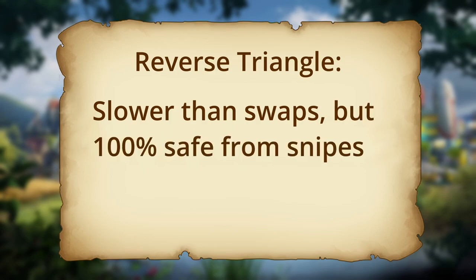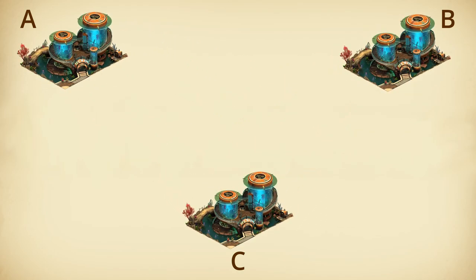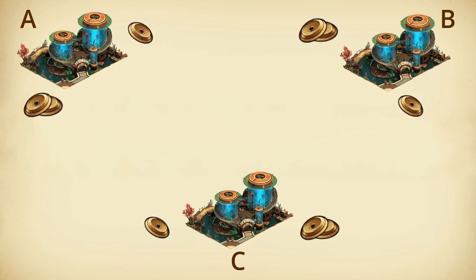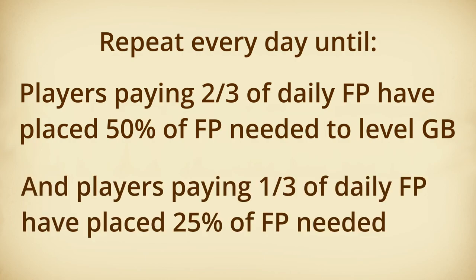It might be slightly slower than swaps, but it is 100% safe from snipes, and you agree upon which rewards you'll see from the beginning. Let's say we have three players named A, B, and C, who each have roughly the same amount of daily forge point production. They decide which great building they all want to level, hopefully around the same level for each player. Then they settle upon a number of daily forge points each will contribute — it has to be divisible by three, usually either 15 or 30 forge points, or even more. In this case the players decide on 15 per day. Every day, player A puts 10 forge points, or two-thirds the daily total, on player B's building, and the remaining five, or one-third, on player C's. Player B puts 10 on C's and five on A's, and so on for player C, making a triangle of payment. This continues every day until the person paying two-thirds has paid half the total forge points needed to level the great building, at which point the player contributing one-third has paid a quarter of the total.